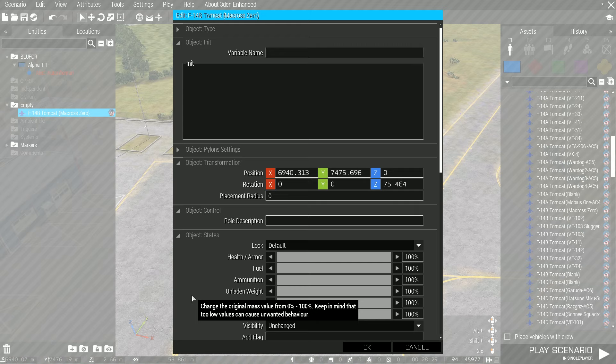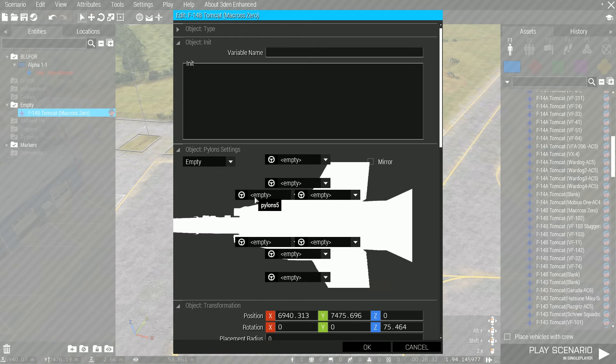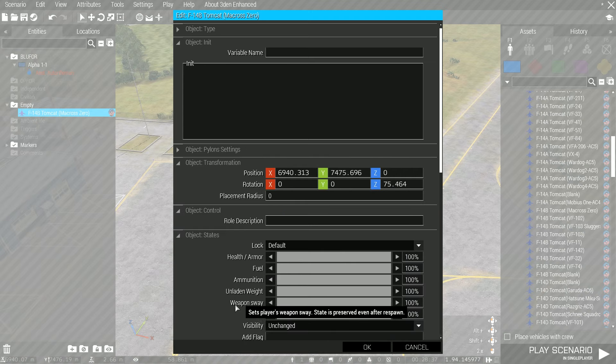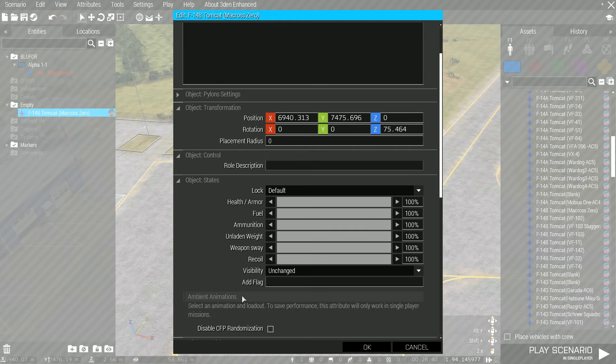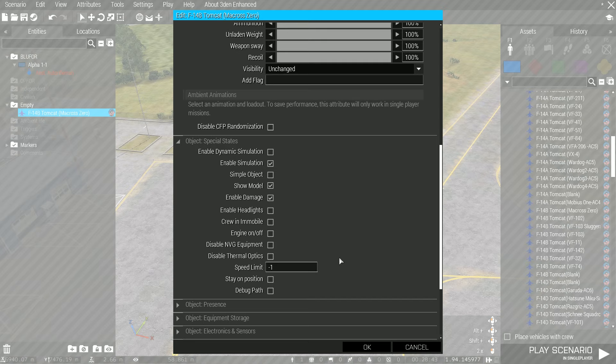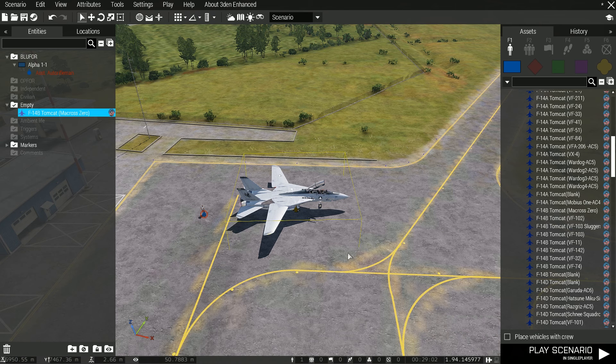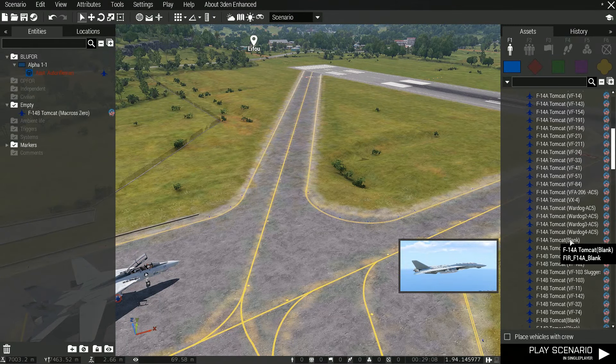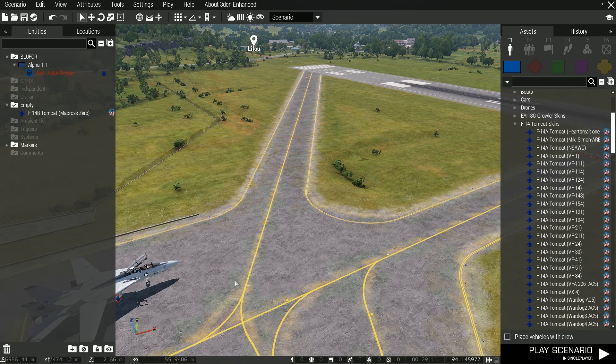If you are worried about crashing — with regard to pylons, I'm not sure if your GBs and all that would contribute to how fast your plane can take off. It might have some effect, but I can't feel the difference. So damage is very important. If you think you're going to crash a lot, then disable the damage model. If you want a bit of challenge, then just leave it as it is.